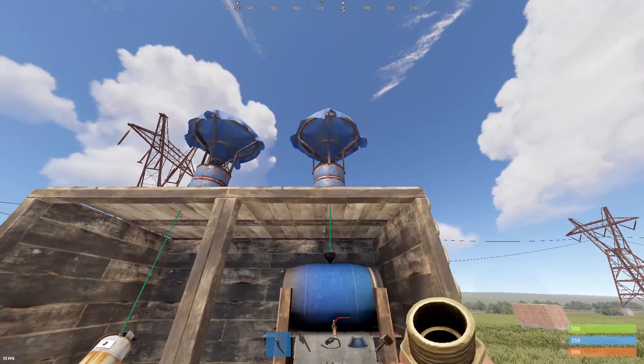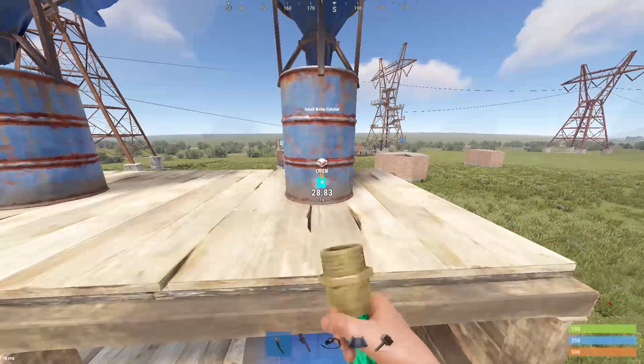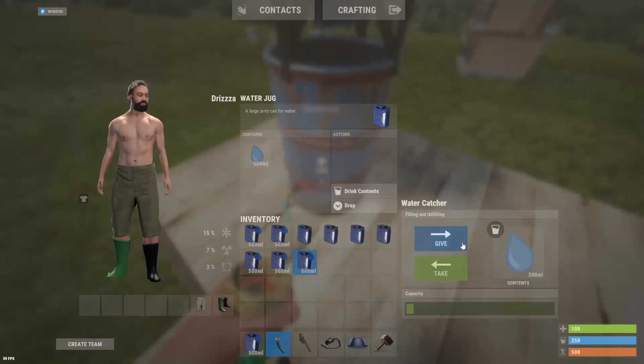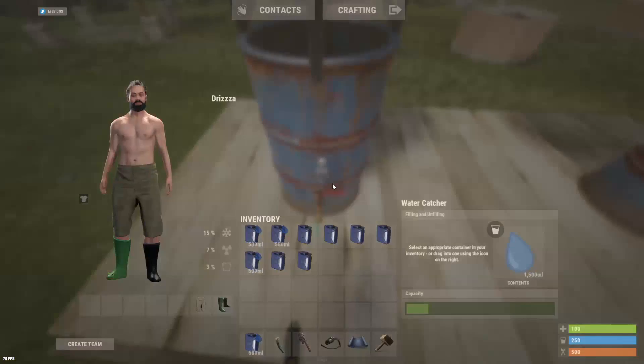You don't need power to get fresh water. Stop recycling your barrels and water catchers. Put your water catchers on your roof and connect them directly to your barrel — you've got fresh water coming in. I'll fill it up with water to prove it to you. This even works on your water purifier — you've got fresh water coming in.